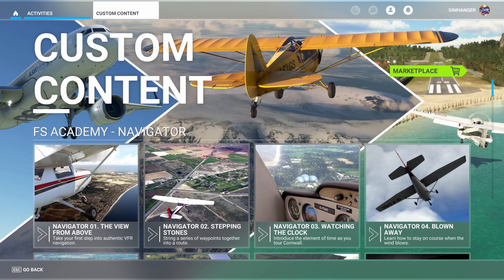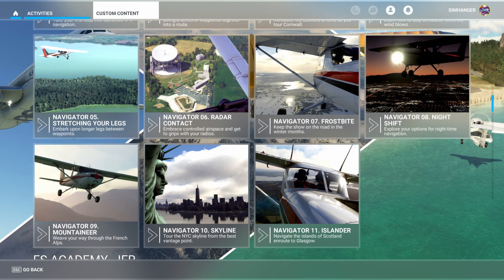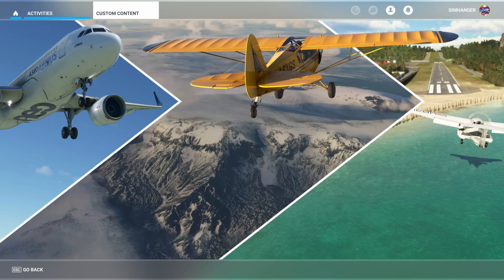Each module deals with a different aspect of VFR, with each progressively building on skills from the other. We'll learn how to identify landmarks and their relevant classifications, how to measure distance in terms of time, and deal with difficult crosswinds. Throughout your training, you've got a tutor guiding you. You'll understand the basics of airspace classifications, options for flying VFR at night, as well as navigating across water. The 12th module can be found under the same section, but under the Bush Trips category.